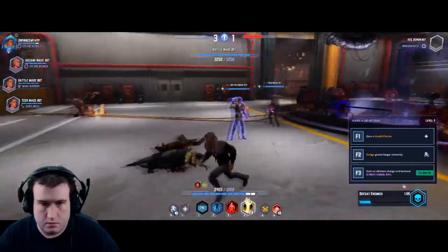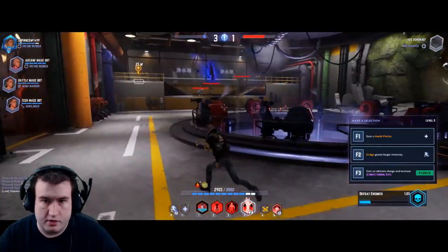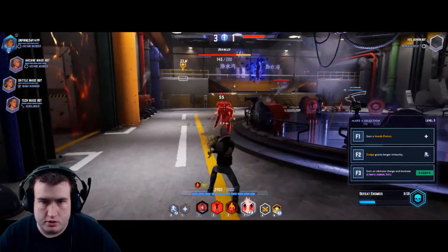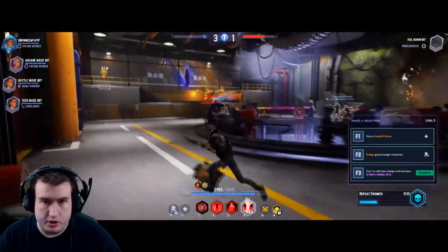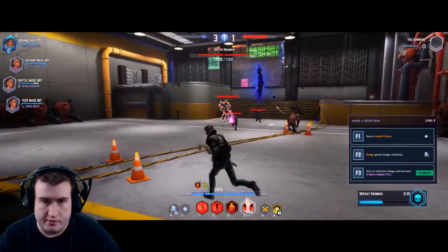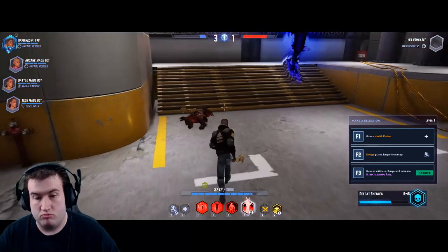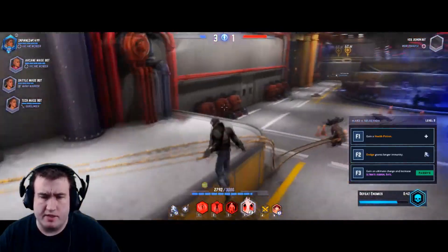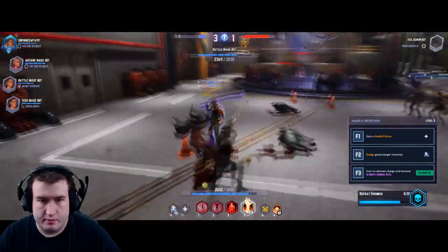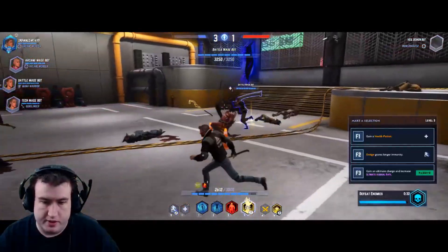We're at five stacks — now we have six stacks, so I'm going to find a semi-big elite to show that you can just one-shot them. Boom — 1100 damage. Not too shabby, even though it's supposed to do 1900; I'm not sure if that number was wrong. You can see this bot is hurt — I'll alt him and he's healed back up to full. That's your alt.